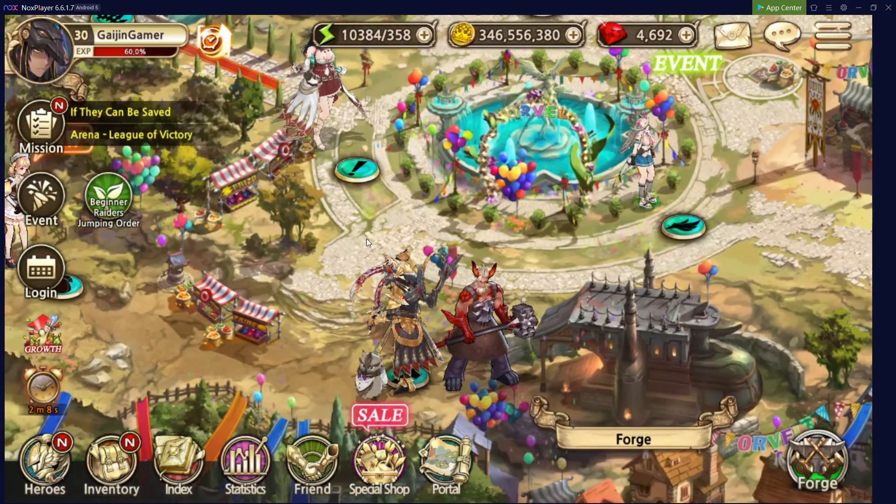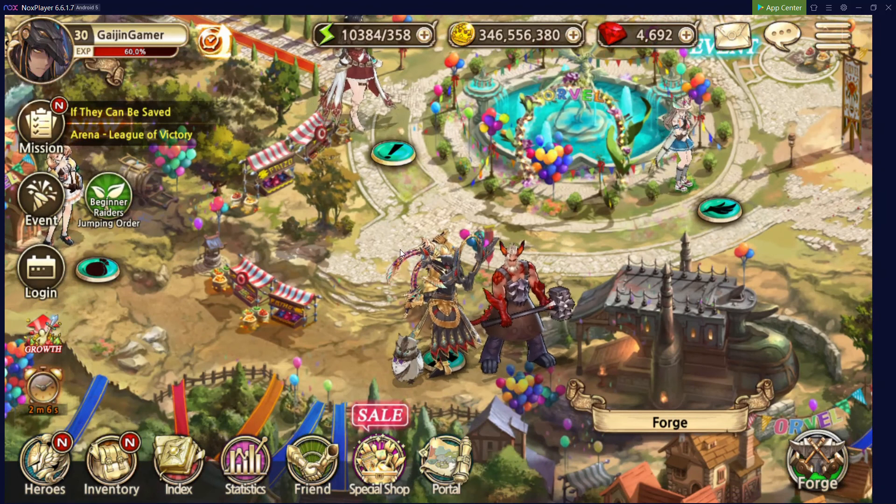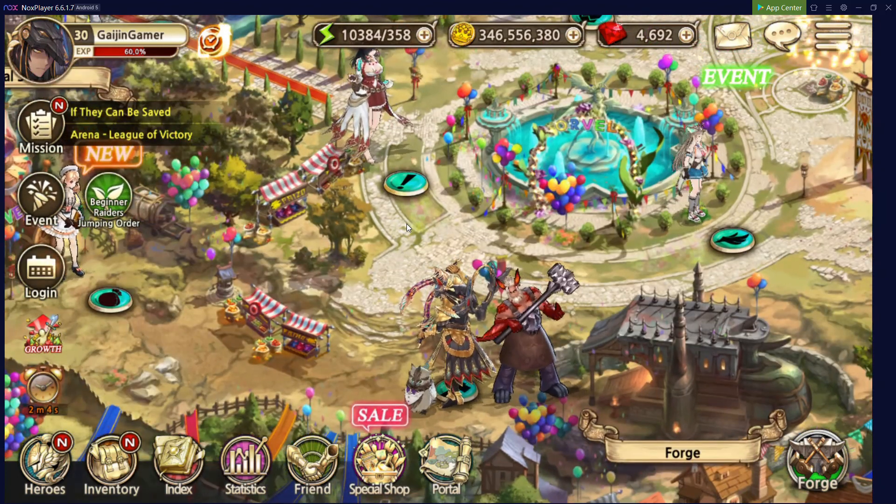Another way is to go into the Mission tab, then Growth, and scroll all the way down. There's an NPC tab right there, and if you follow those missions, you'll obtain a ton of bracelets, expediting your progress for obtaining heroes even more. Without further ado, that wraps it up for this video. I'm Gaijin Gamer, signing out.